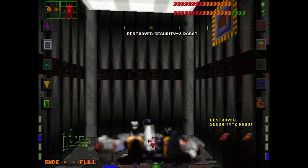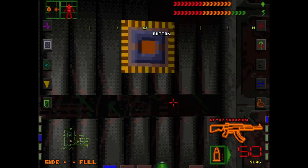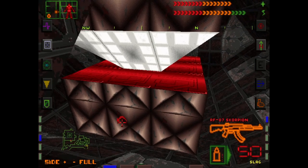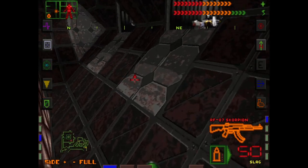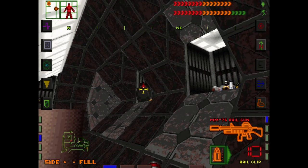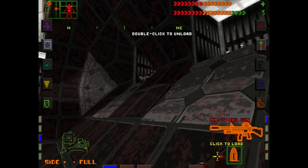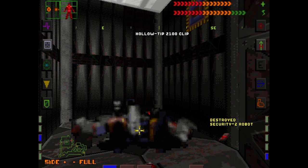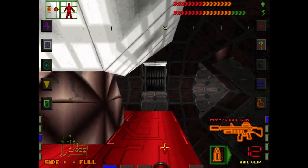Maybe I should use some other weapons other than slag — maybe we don't have quite as much slag as I initially thought. That opens something somewhere, but it's unclear where. Probably over there. Let's try using a little bit of railgun ammo here — it's not super effective, but it's better in this situation than using the slag. Aha! Now we can access whatever's going on here.